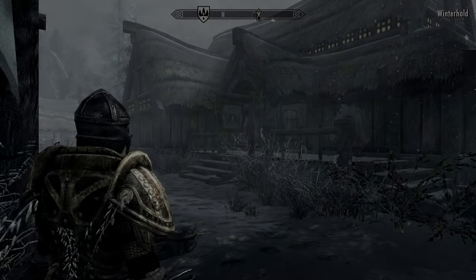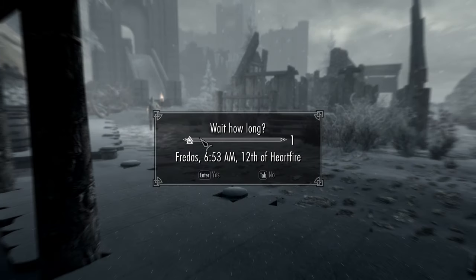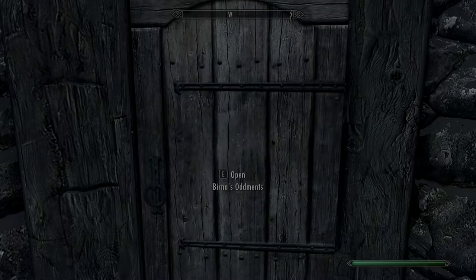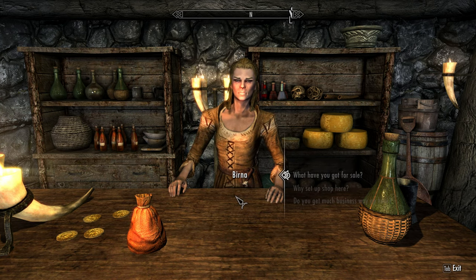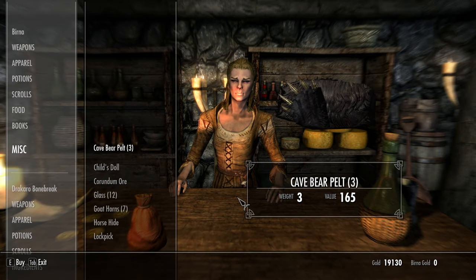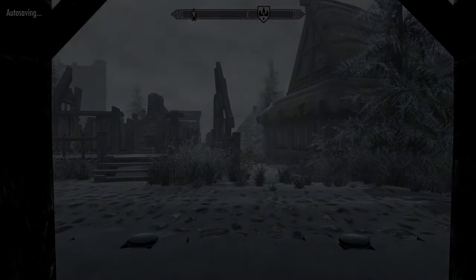Let's stop by her shop real fast because she did say to tell her if I found it. It's too early — I need to wait a couple hours. All right, how about now? Nice. She doesn't really have a new dialogue option here sadly. Let's offload some stuff — you can take the elven — actually, you don't have any money. I forgot about that. We're good; I'll be back another time.